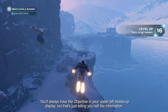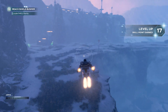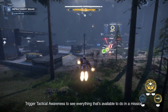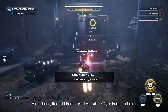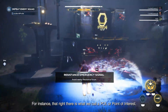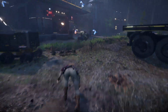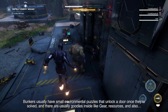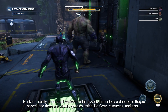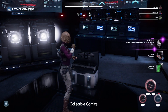You'll always have the objective in your upper left heads-up display, but that's just telling you half the information. Trigger tactical awareness to see everything that's available to do in a mission. For instance, that right there is what we call a POI, or point of interest. This POI is a bunker. Bunkers usually have small environmental puzzles that unlock a door once they're solved, and there are usually goodies inside like gear, resources, and also collectible comics.